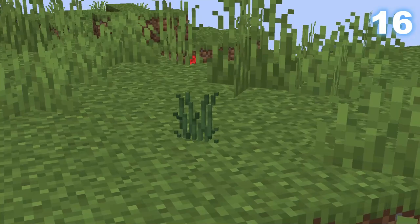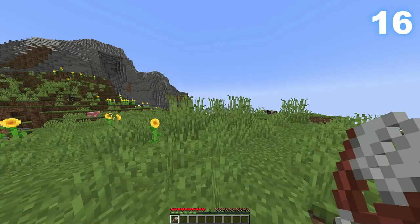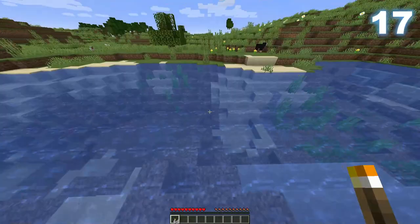Tall grass is something we see every day in Minecraft, but the actual tall grass block is only obtainable in a village chest or in the creative menu. If you break it with shears, it drops regular grass — not tall grass. Even silk touch doesn't work.